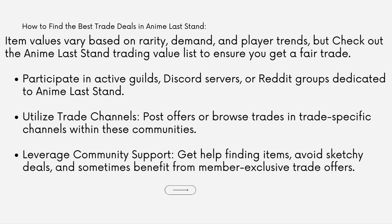Participate in active Discord servers or Reddit groups dedicated to Enemy Last Stand. Utilize trade channels to post offers or browse trades in trade-specific channels. These communities provide support, help finding items, help you avoid sketchy deals, and sometimes offer member-exclusive trade offers.